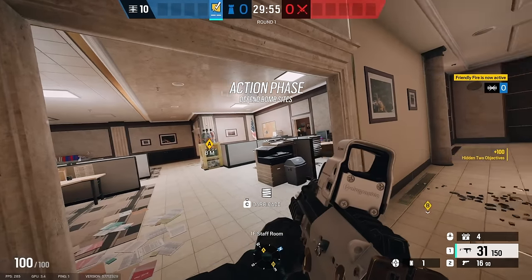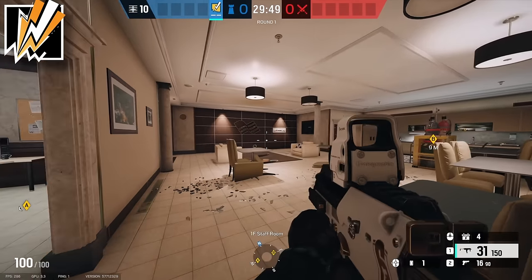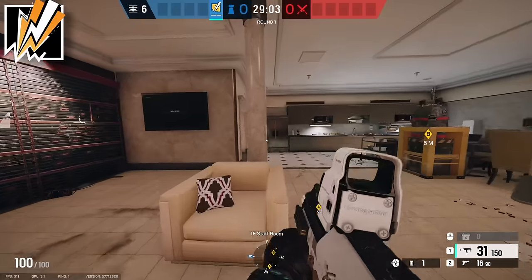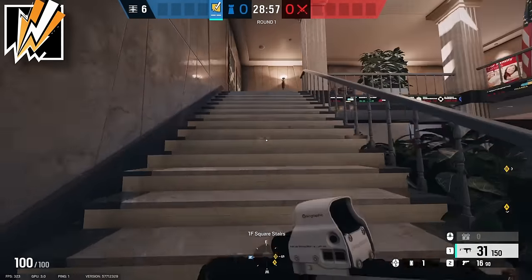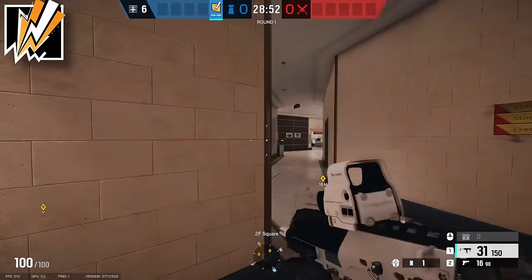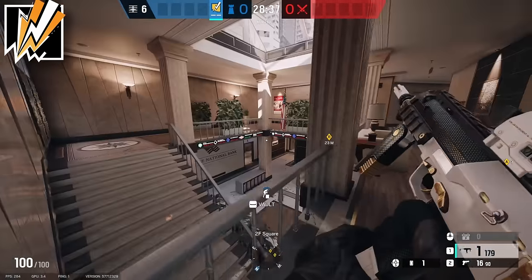For the second operator, pick Bandit. During prep, reinforce those four walls and Bandit them off. After that, go roam upstairs because the attackers will want to attack the bomb site from vert. Playing upstairs also slows them from getting the square wall open, since you can swing them from the square balcony.